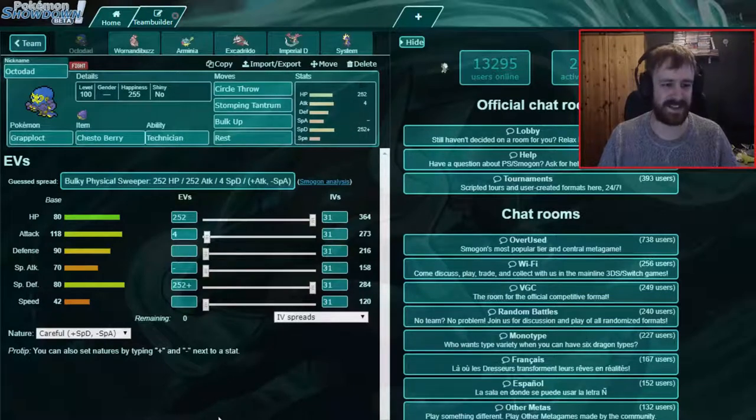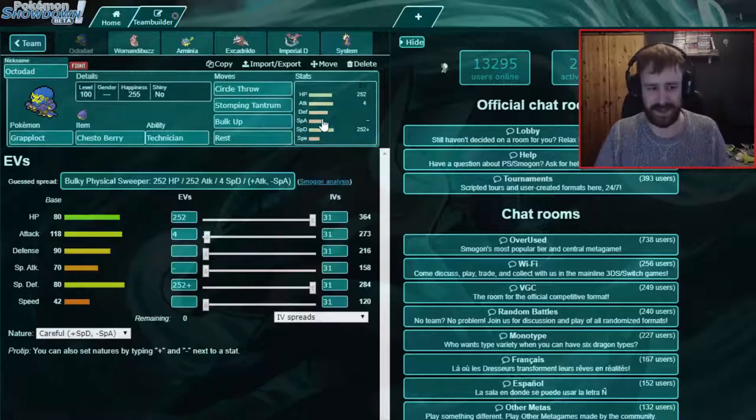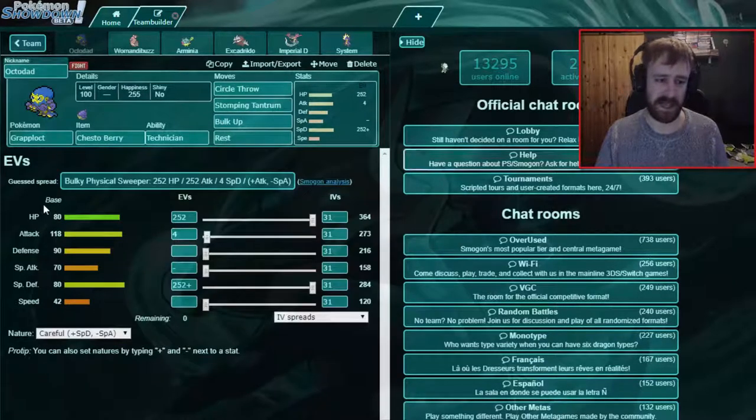The set we're showing today with him is the Technician Circle Throw set, which looks pretty fun in my book. I tried to build the set around it with just Rest, Sleep Talk, Bulk Up, and Circle Throw, but there are just too many Ghost types around, so I switched it up to Brutal Swing, which we're taking boosted as well. But then I was missing either Sleep Talk, Bulk Up, or some recovery.